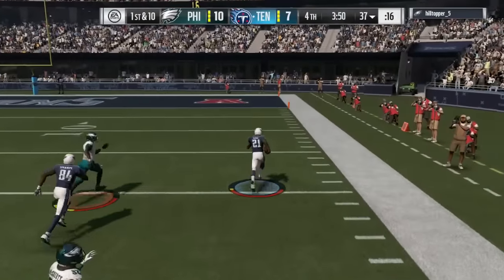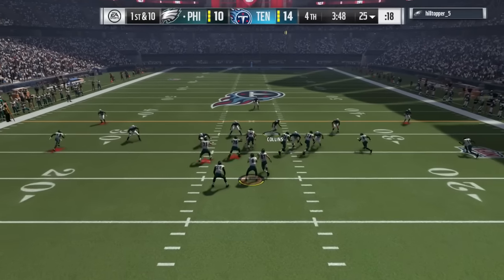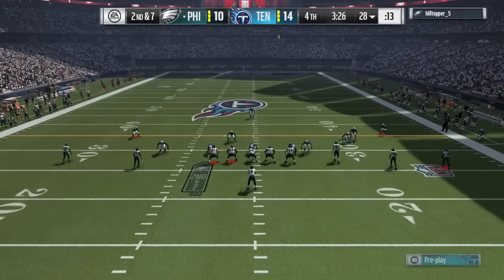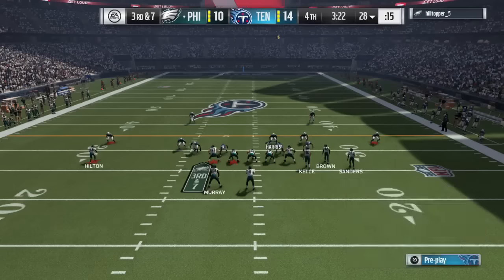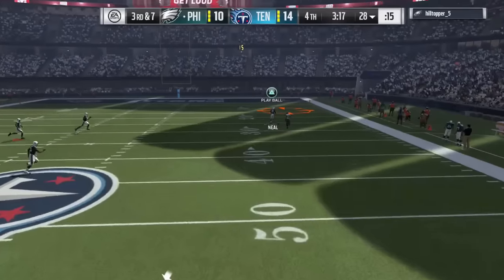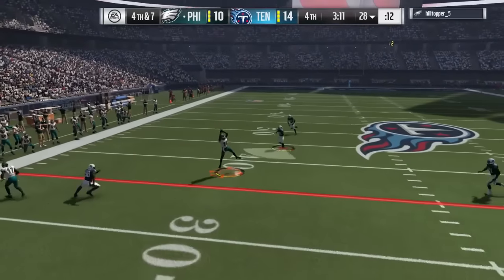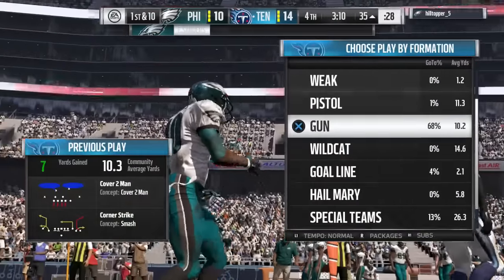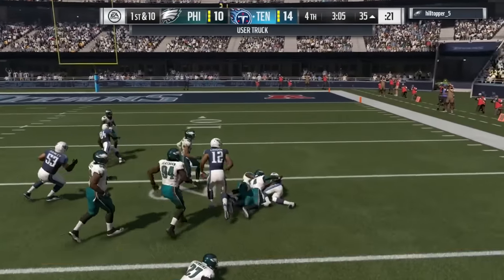Frank Gore is gone all the way for a touchdown! That was an insane truck stick — I couldn't believe he hit him that hard and kept going. I've never seen that in Madden before. That truck stick animation where he just keeps running is crazy. His opponent then finds a wide open receiver on fourth down, but the guy runs backward and doesn't get the first down, so the game actually screws him there.